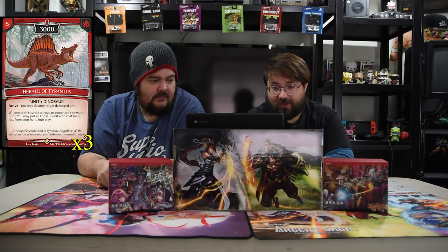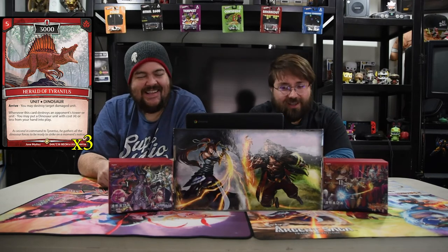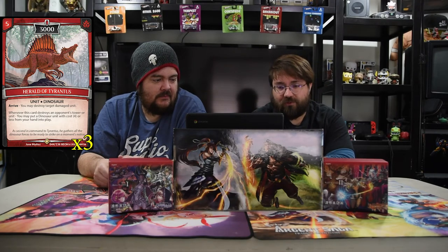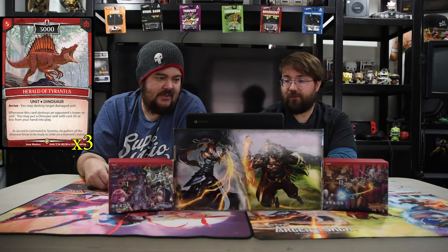Herald of Trantus is a five-drop 3000 dinosaur. You may destroy a target damaged unit, and whenever this card destroys an opponent's tower or unit, you may put a dinosaur with total cost four or less from your hand into play. So you pay five, kill the damaged dude, and get another dude in — it all just works out, so much value.